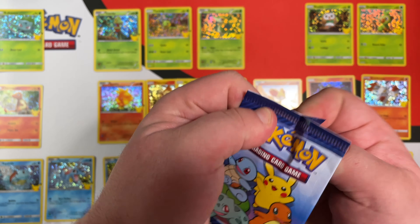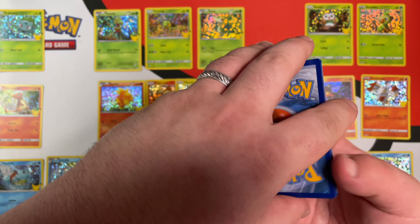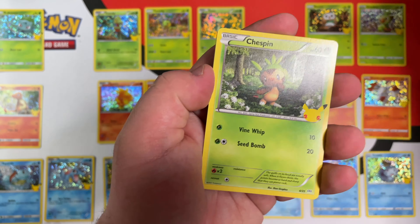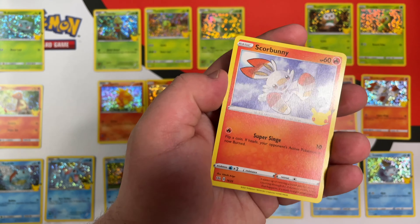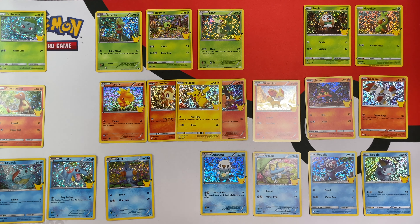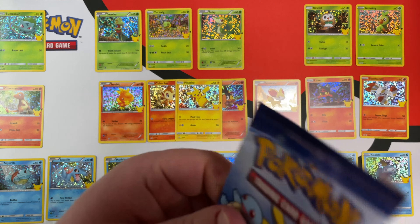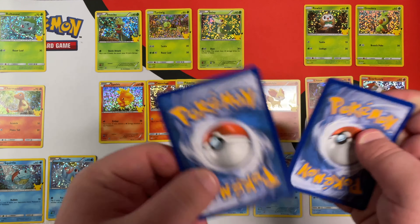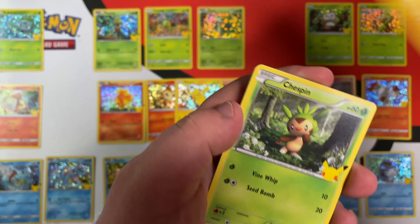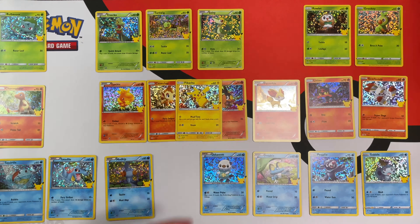We have Pikachu — I will definitely take another one. Also Chespin, Scorbunny, and a Hollow Turtwig, which we do have. What are we missing? I guess we'll have to find out. Next pack: Pikachu again! Chespin, Torchic, and a Hollow Charmander, which we do already have.